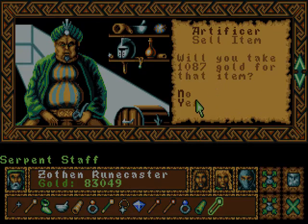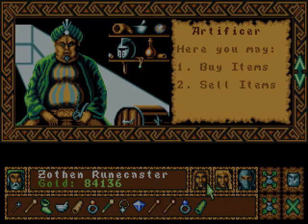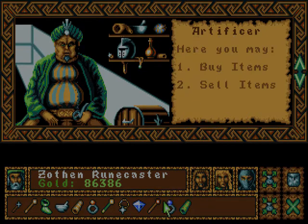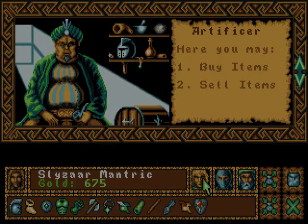Serpent Staff — I'm going to sell that as well. Dragon Staff — that's interesting. I'm guessing this is a nuke of some sort, perhaps dispel. My rune caster has more than enough components to deal damage and he's far ahead in XP. So I'm going to sell both of these. Could have used them a bit first, but oh well — they're gone now.